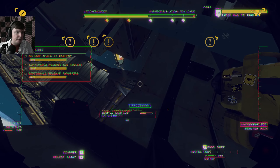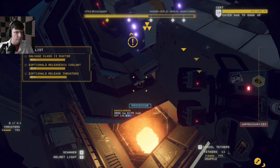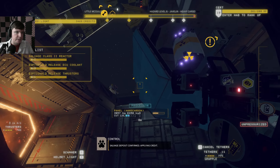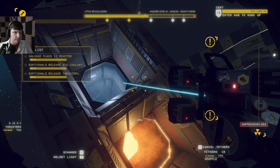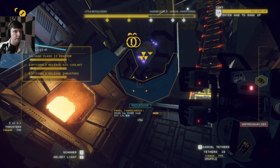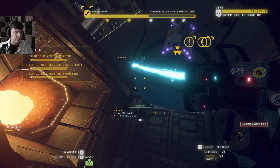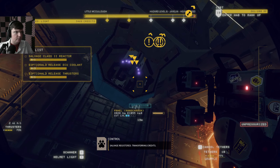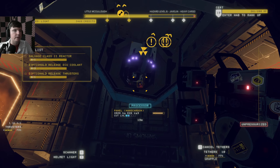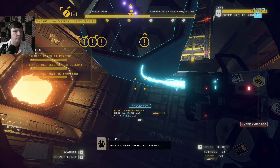Everything should be pulling apart now if it doesn't mind. I'm gonna once again use a tether because they're delicate. Oh god, don't flip the reactor core, bud — that's all you gotta not do. Salvage registered, transferring credit. Another big boy, and then it might be good enough to get the reactor out. Processing a valuable object, credit awarded.